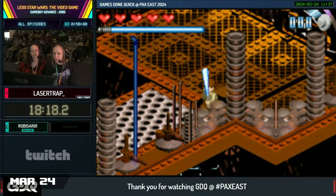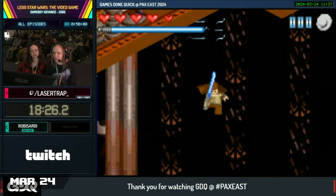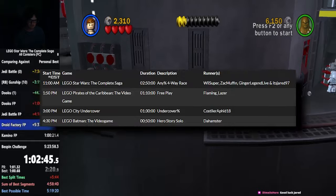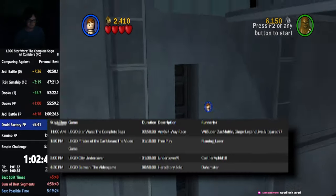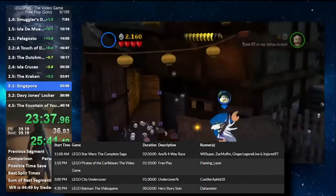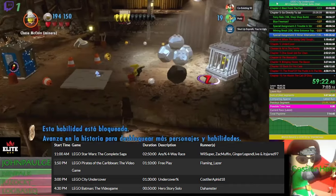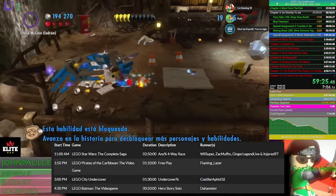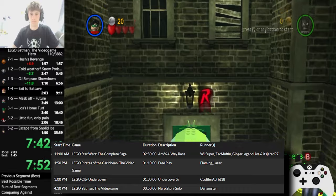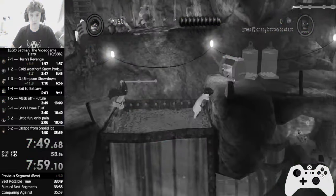For marathon news, John ran LSW1 GBA All Episodes at GDQ PAX East on the 24th — you can check out that VOD in the description. The schedule for Pace, a speedrunning meetup and charity near Baltimore, Maryland, was released this month. LEGO is starting off the event in early June. First up is a 4-way TCS Any% race between Justin, Zach, Ginger, and Jared. Then we've got some Pirates Freeplay from Lazer, a really underappreciated category with a lot of interesting skips. Aphid is running Undercover% for LEGO City Undercover, and rounding LEGO out is the hamster with LB1 Hero Story. There are also more LEGO runners not running an event who are going to Pace, so keep an eye out for them.